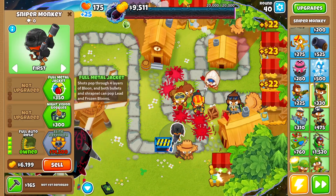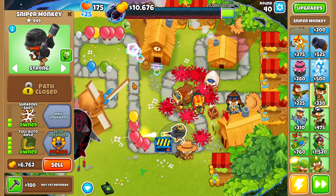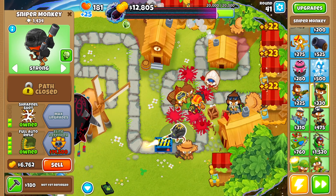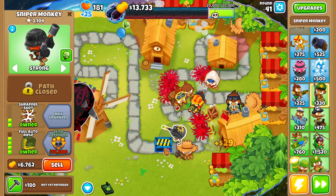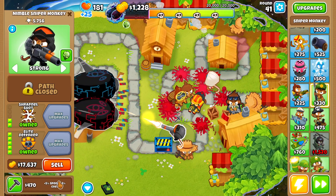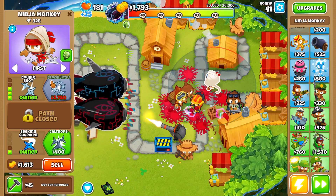We'll start upgrading the sniper all the way up to Elite Defender and pop its targeting over to Strong, since our engineer and ninja monkey should be able to deal with the other balloons. There's our Elite Defender. Now let's reforge it to give it a little bit more popping power.